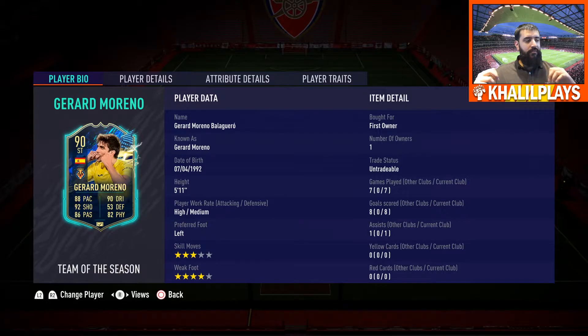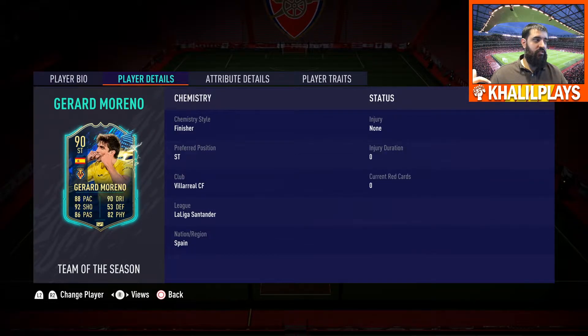Gerard Moreno: 5'11, high/medium work rates, left footed, 3-star skill moves, 4-star weak foot, 7 games played, 8 goals and 1 assist. The 3-star skill moves aren't ideal, but the 4-star weak foot is more important — he can finish on both feet, and that was a big part of how this card played.